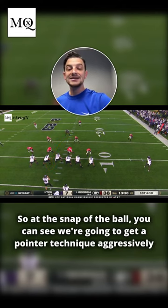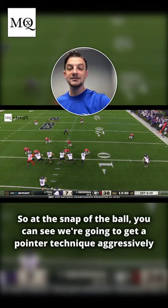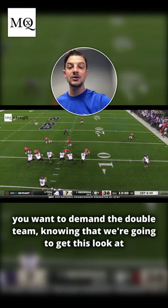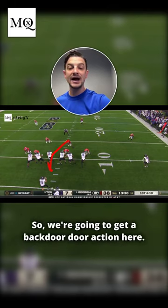So at the snap of the ball, you can see we're going to get a pointer technique aggressively away from the back — that's again playing into what's most likely going to be. You have kind of a lag technique here because you want to hold that guard and demand the double team. Look at the center — he's going to full zone it, meaning his eyes are to the opposite linebacker, so we're going to get a backdoor action here.